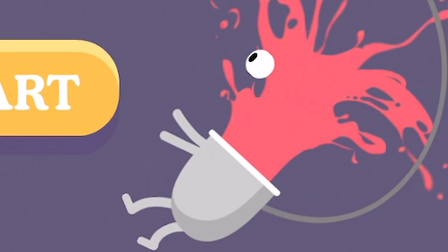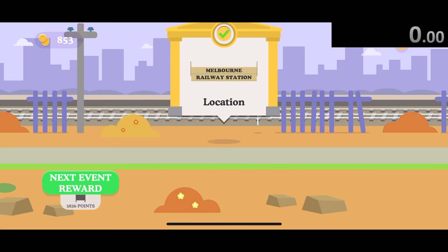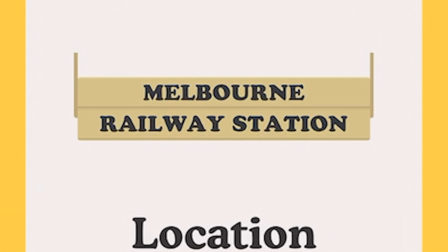Today we're speedrunning through Dumb Ways to Die. You can probably guess what this game is about, but you might be asking how can you even speedrun this game? And the answer is by getting to the first location, Melbourne Railway Station.